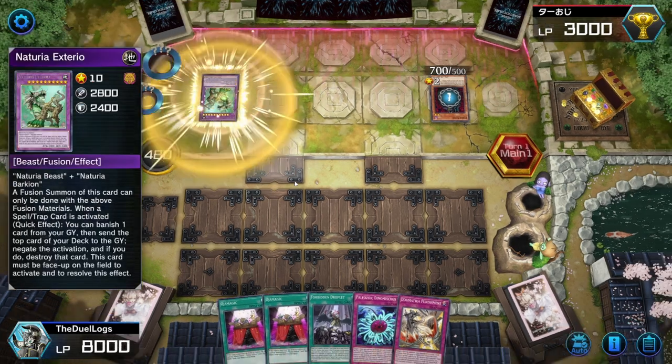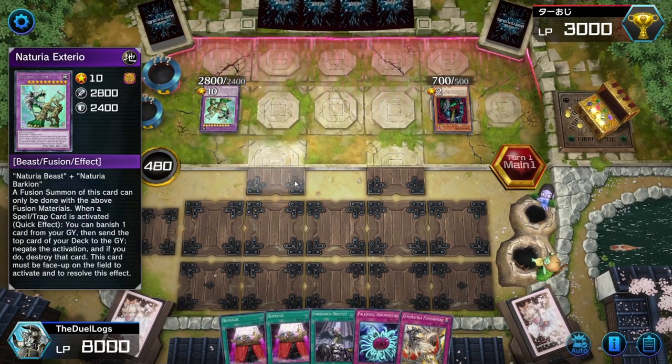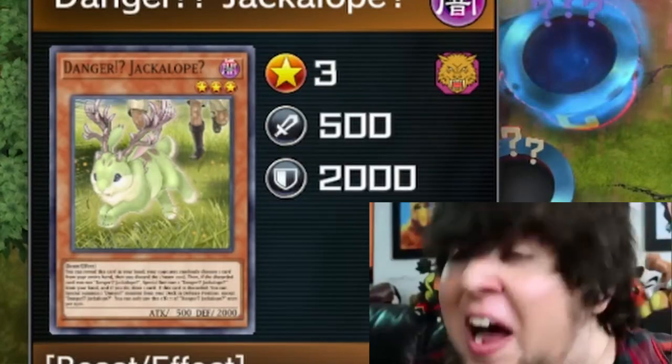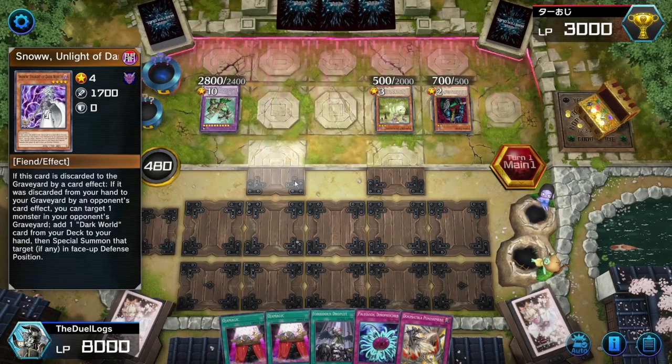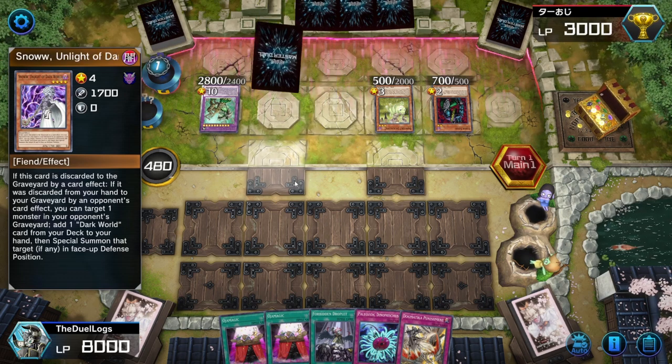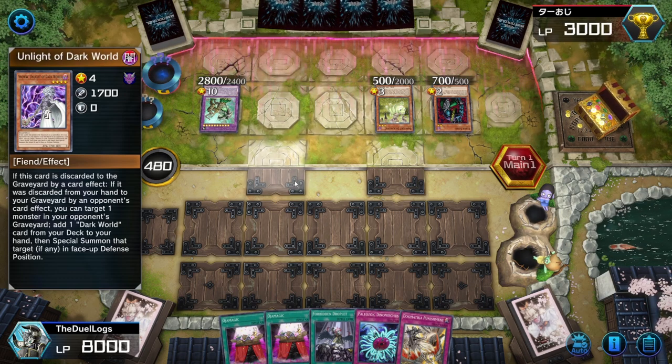My opponent Heart Summoned Cyberstein into a Nechuria Exterio. Is this some new meta deck I've never heard of? This isn't Cyberstein FTK — Cyberstein FTK plays something else.